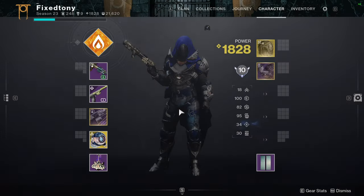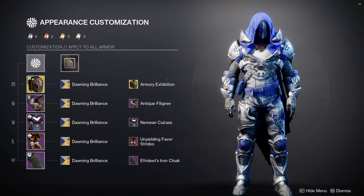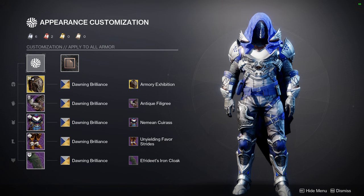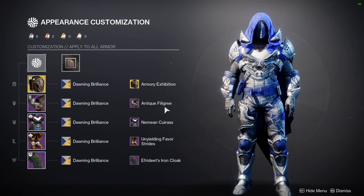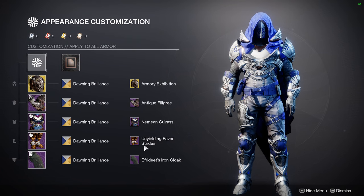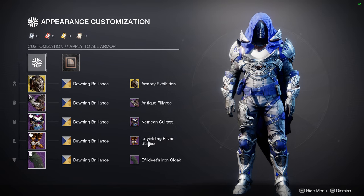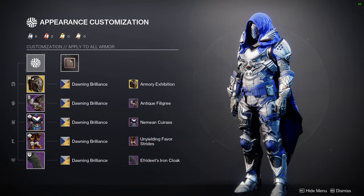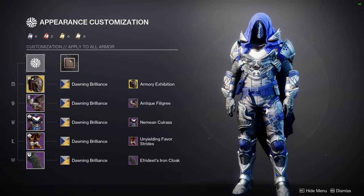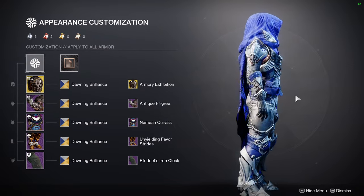Let's get into it. First and foremost, let's look at the fit for the video. This is an old set I made when the Armory Exhibition ornament came out, and I tweaked it a little — just the shader. For the Arms Antique Filigree, this is the ornament that comes with Armory Exhibition. Nemean Curess, Unyielding Favor Strides, and Ephrodite's Iron Cloak. I really like Nemean Curess with the Unyielding Favor because the material looks exactly the same, and there are belts that go really well with the waist.